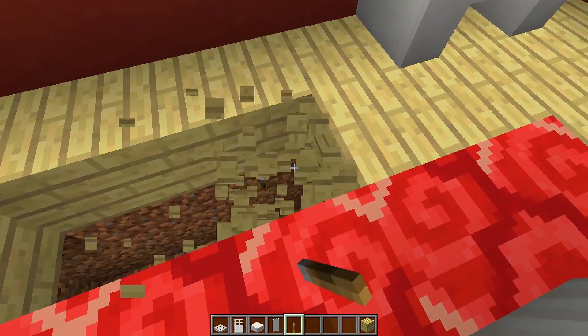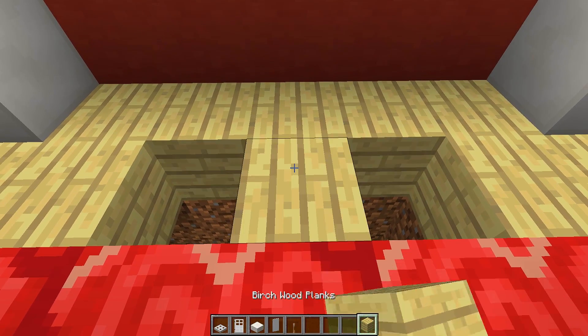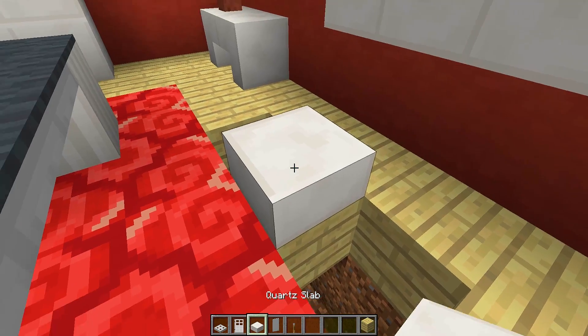First thing you need to do is dig a hole in the ground that is three wide and two deep, just like this one. Then place a block in the middle with your slab on top of that block.